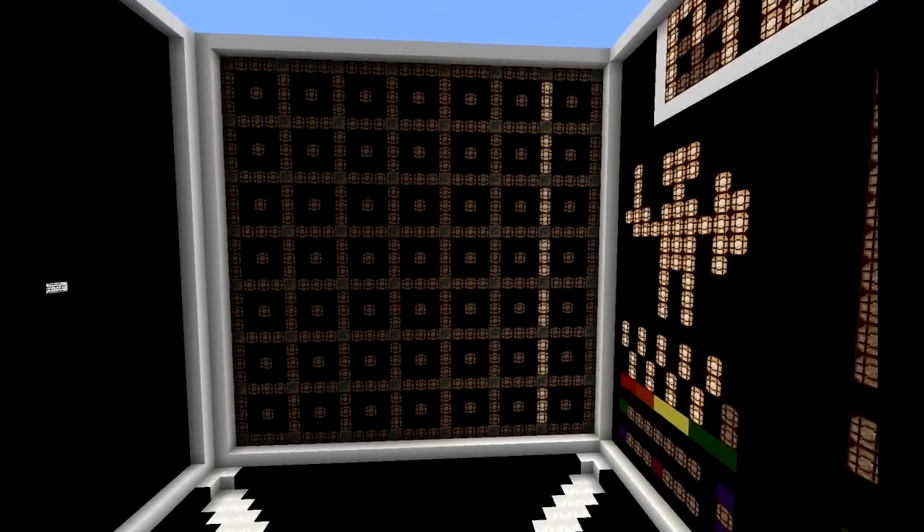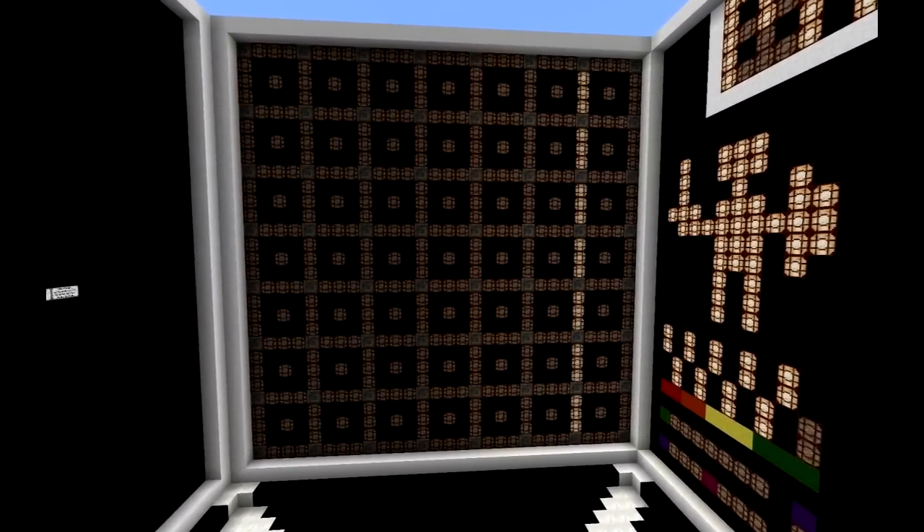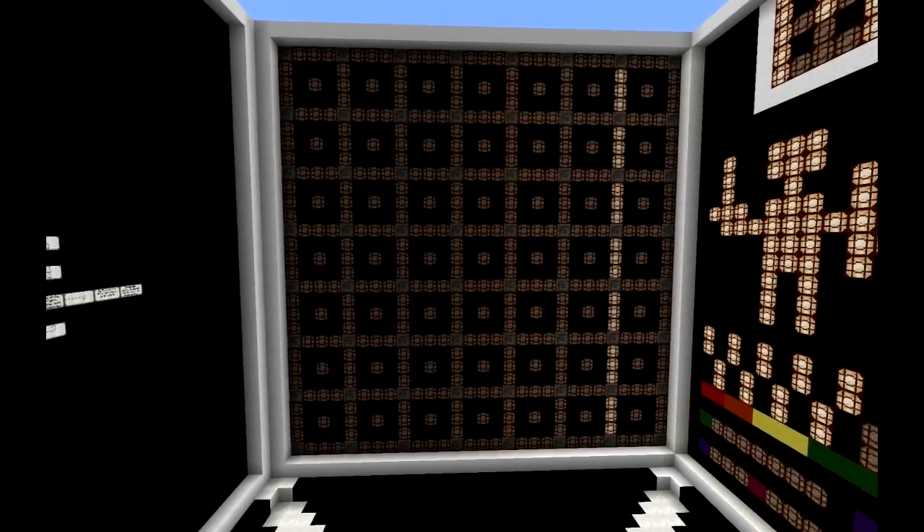Notice how it's on the right hand side though? The machine flips the coding around, so remember to keep that in mind.